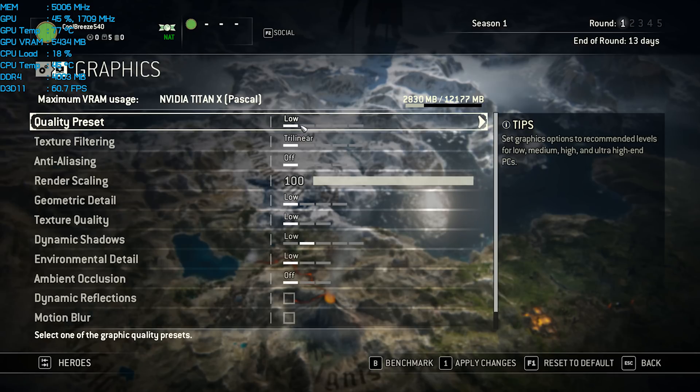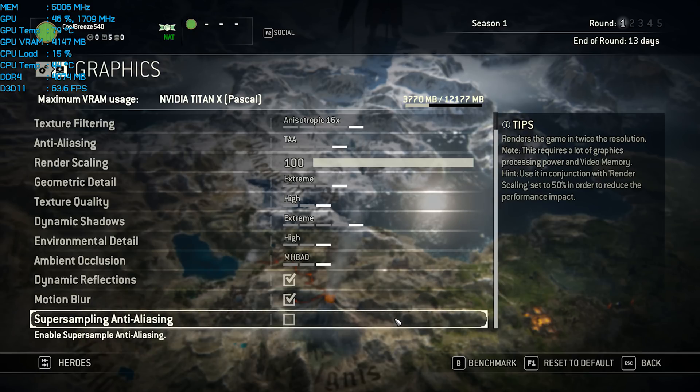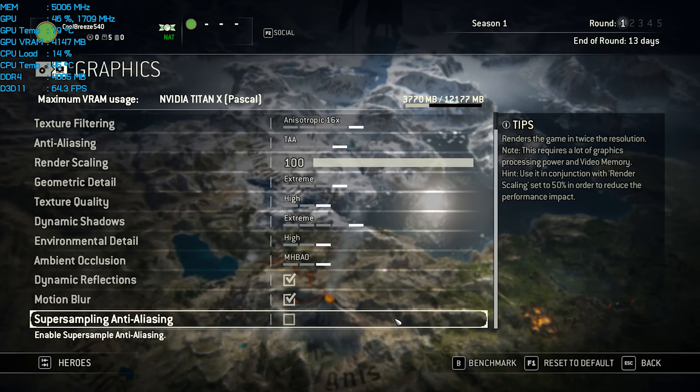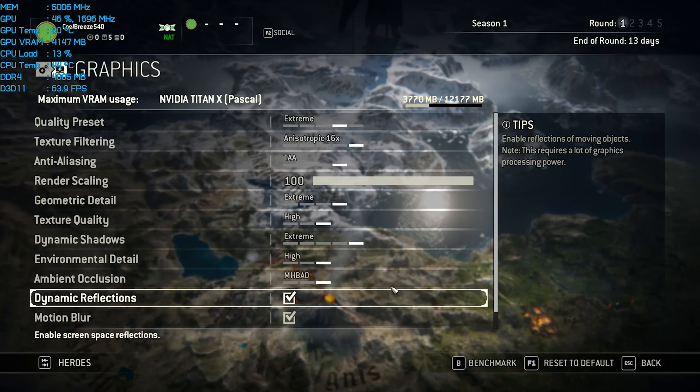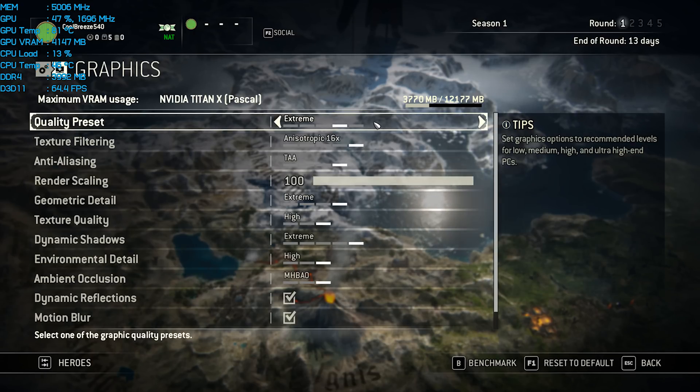For testing I've used the extreme preset to see what it takes to run this game in all of its glory. Extreme sets things like texture filtering of 16 times, enables motion blur, dynamic reflections and MHBAO ambient occlusion. It also maxes out the geometric detail, texture quality, dynamic shadows and environment detail. Finally this also sets the anti-aliasing method to TAA.